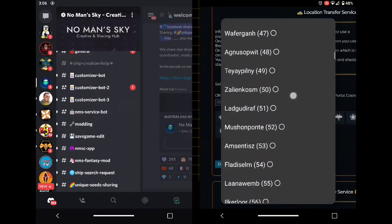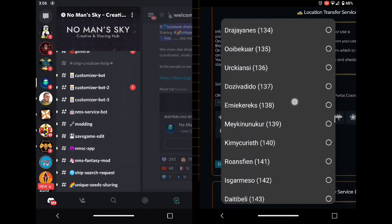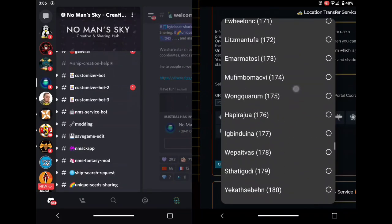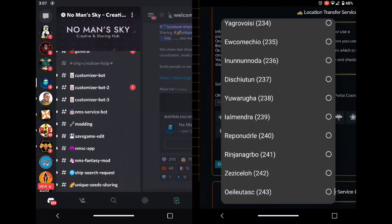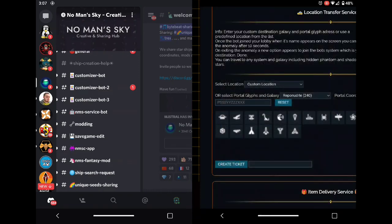I want to go to galaxy 240 — I've been there before. Actually I'll go to galaxy 240, nice little number. This will be a lush system because it's within every 10 galaxies being a lush system. So what you can do here is type in a portal code.